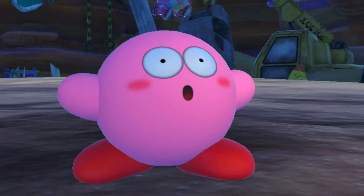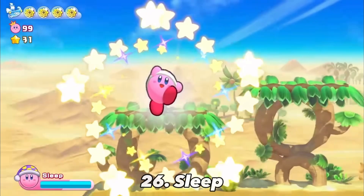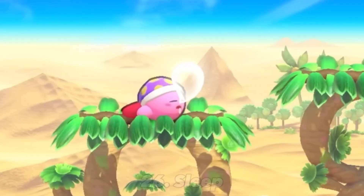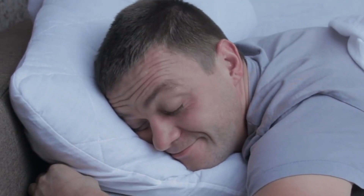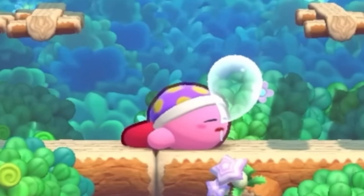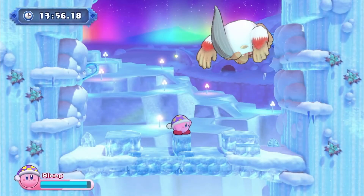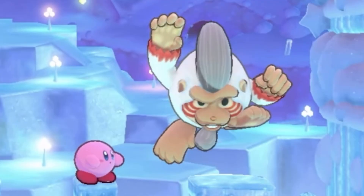And to nobody's surprise, the worst ability on my tier list coming in at number 26 is Sleep. Yeah there's not much to say about Sleep — you literally just take a nap. It's iconic as it shows up in a lot of Kirby games but you're not using it to take down any bosses. Well, I stand corrected.